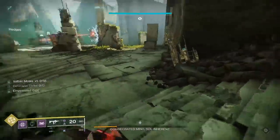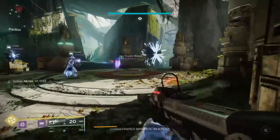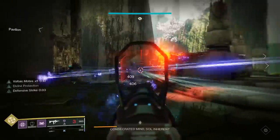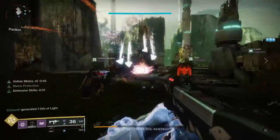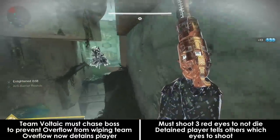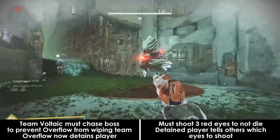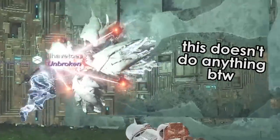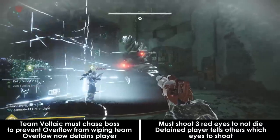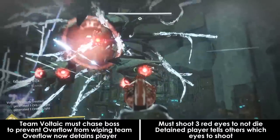Before you start, split your team into 2 groups — Team Voltaic Overflow and Team Gambit, 3 and 3. Team Gambit will probably not struggle to kill adds, at least at proper power levels. Team Voltaic Overflow will be chasing the boss around as it drops Voltaic Overflow in 4 different spots in the arena. For the purposes of this video, the tunnel with the rotating platforms is North, so overflow will be dropped in the North, South, East, and West sections of the map.